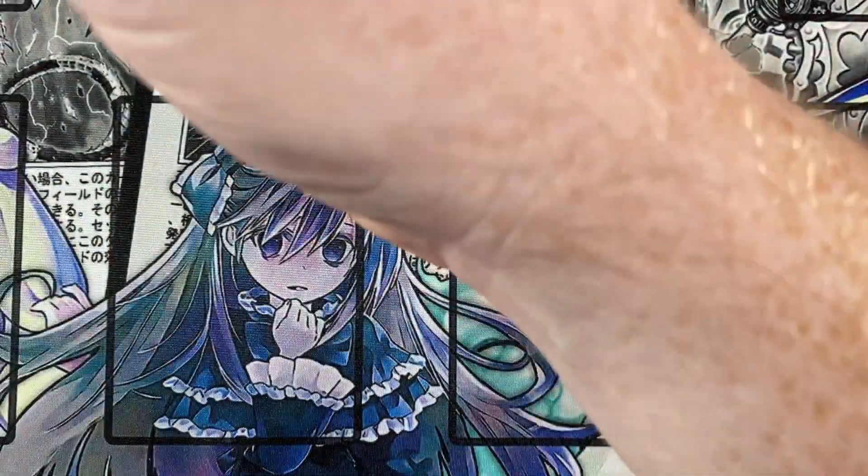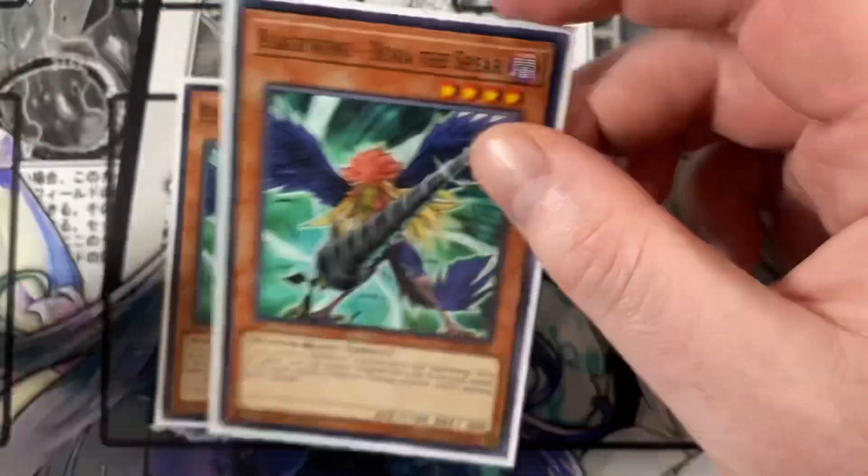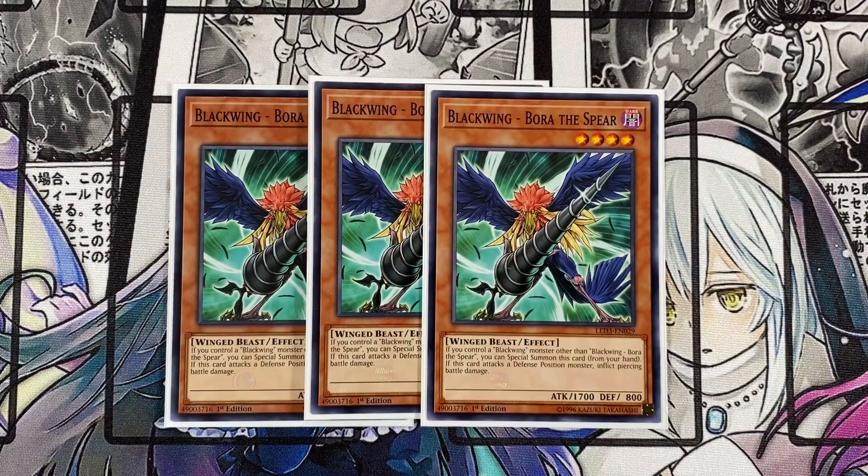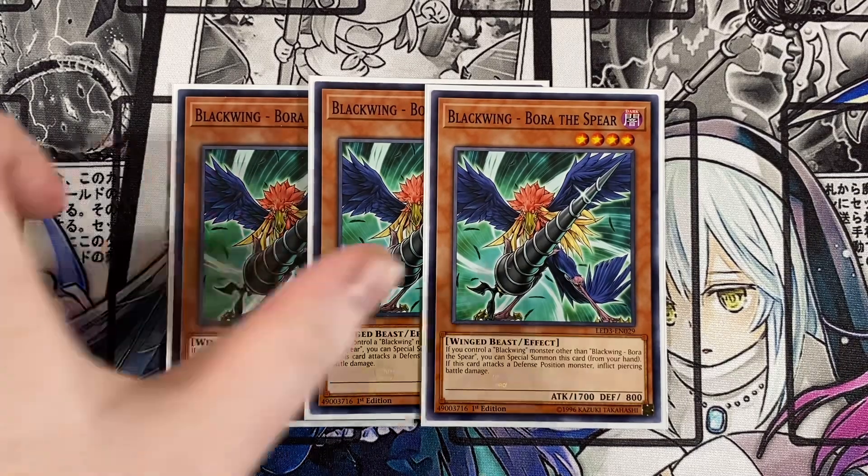Also playing triple Blackwing Bora the Spear — I have the common ones, don't have the shiny ones unfortunately. If you control a Blackwing monster other than this card, you special summon this card from your hand. If this card attacks a defense position monster, it inflicts piercing damage — who cares about that effect — but you will definitely win games with the effect of being able to bring the card straight up from your hand, because it lets you go into your extra deck plays. Blackwings are super easy to swarm the field with.